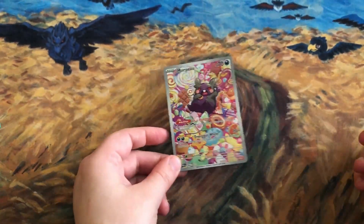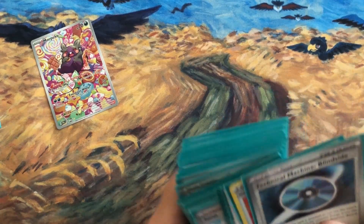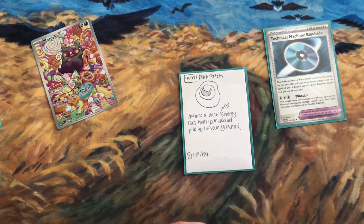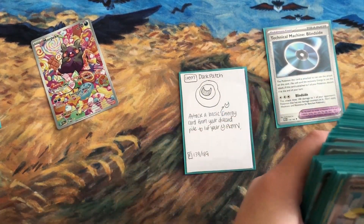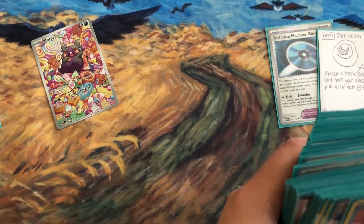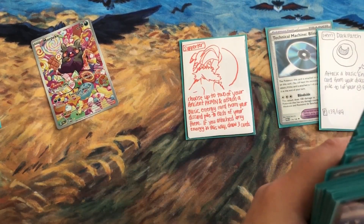Blind Side could be useful and helpful. Dark Patch is something I need to pick up — I just have one Japanese one in here. With Roaring Moon you'll want to use Dark Patch because you'll need to attach energy. The new supporter Sada is also going to be super important.